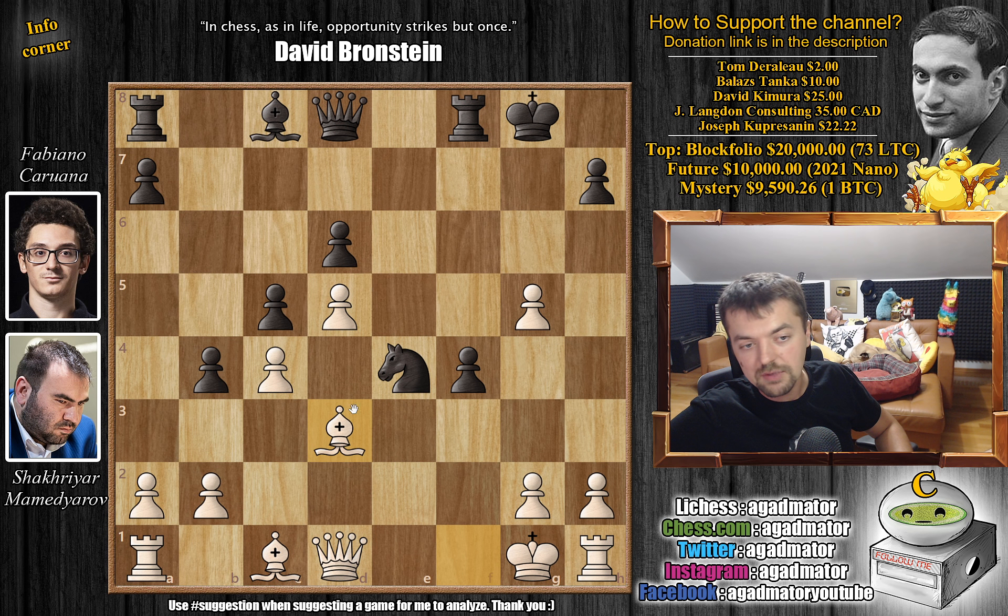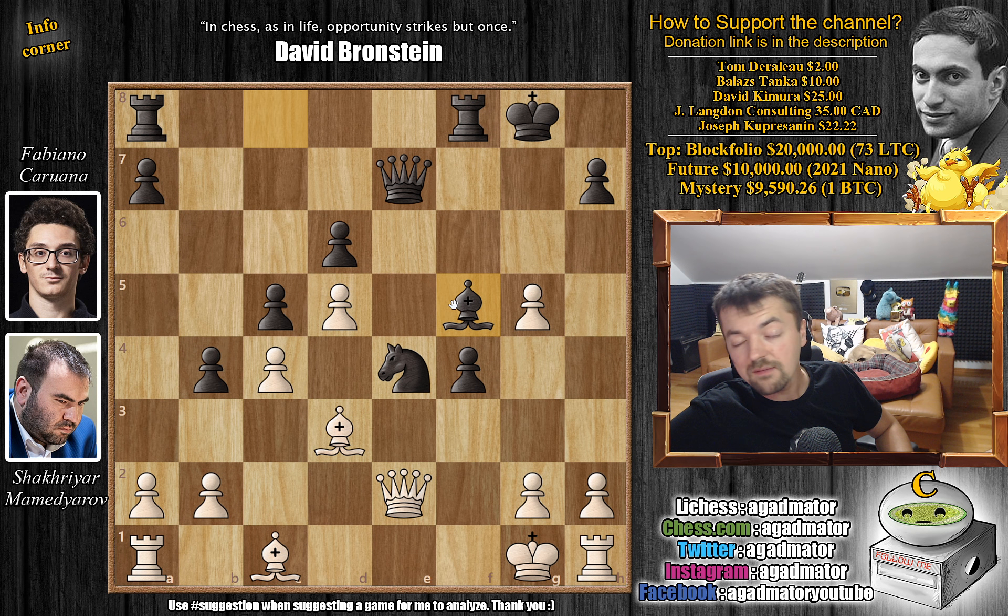Mamedyarov is up material, but his rook is stuck on h1. Until he can get that rook into the game, it's going to be very hard for him to play this. So knight to e4 by Fabi, and Mamedyarov would be very happy to trade off some material — f-captures on g5, he definitely wouldn't mind knight captures and then bishop captures. But Fabi just continues with f4, giving up a little bit of material further to start an attack on Mamedyarov's king. With bishop to d3, now that the pawn moved, this bishop can grab more space. The knight is attacked.